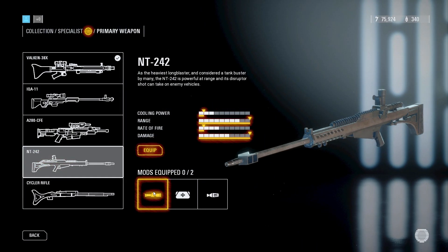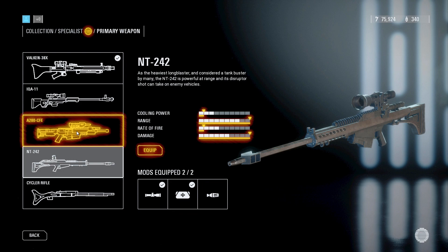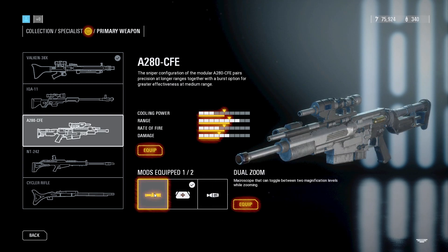Now on to the weaponry. If you are heavy sniping, you should be using the NT242 with Improved Cooling and Dual Zoom, as it is a one-shot headshot so it's going to be the best sniper. And if you are going to aggressive snipe, you should use the A280 CFE with Dual Zoom and the Burst mod.